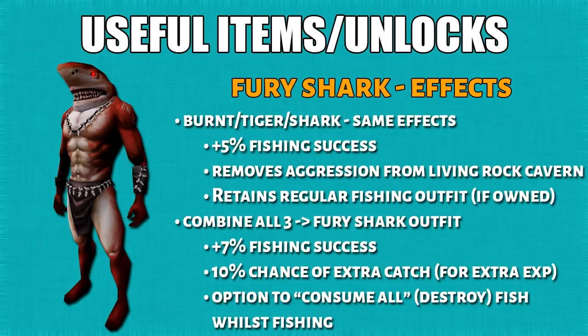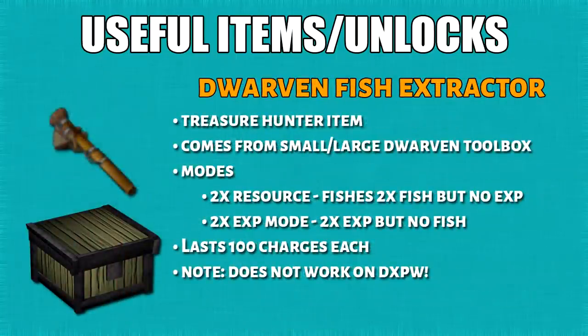Last but not least, there's also an option to consume the fish, which will destroy it in the process. Moving on, we have the Dorvan Fish Extractor from Treasure Hunter, obtainable via the Dorvan Toolbox. There are two different modes: double resource mode or double XP mode. Double resource mode gives you no XP, while double XP mode gives you no resources. Every tool lasts 100 charges, and it does not work on double XP weekend.